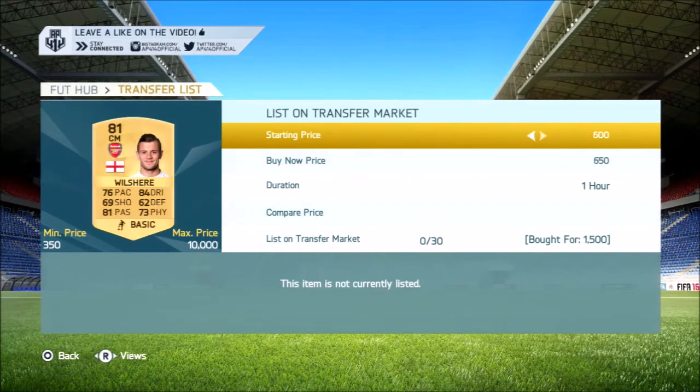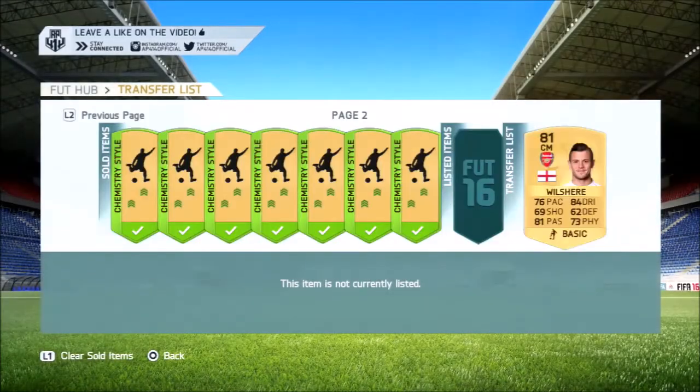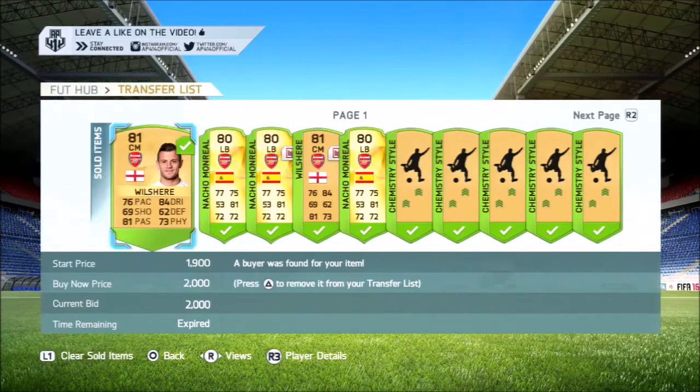We find our second Jack Wilshere of the episode, this time for 1.5k, listing him on for 2,000 coins, making some decent coins on him. Always look to snipe for 300 coins or lower — I wouldn't go to 200 unless I'm just trying to make nitty gritty profit.